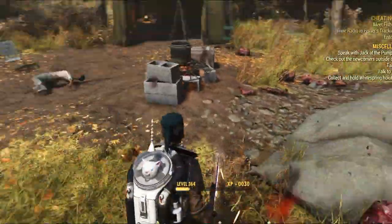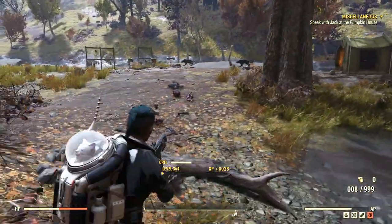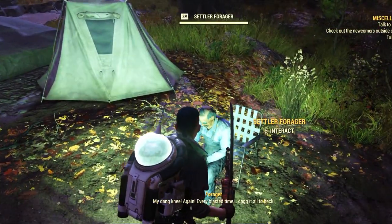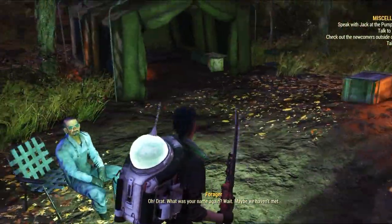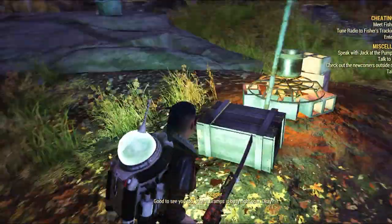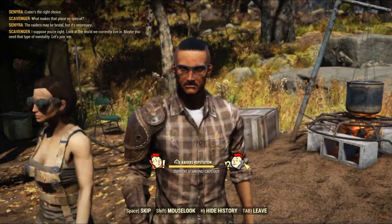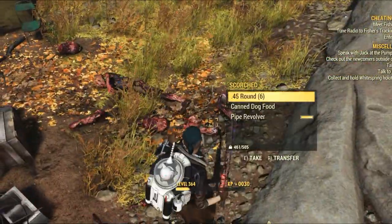Besides all of these examples, you can also find minor companions — any of them, I suspect, unless there are specific random encounter spawns for certain allies. Just make sure to keep trying. I know it can be disheartening, but if you really want to find the Wanderer, I'm afraid there is no other way than to server jump at these locations.